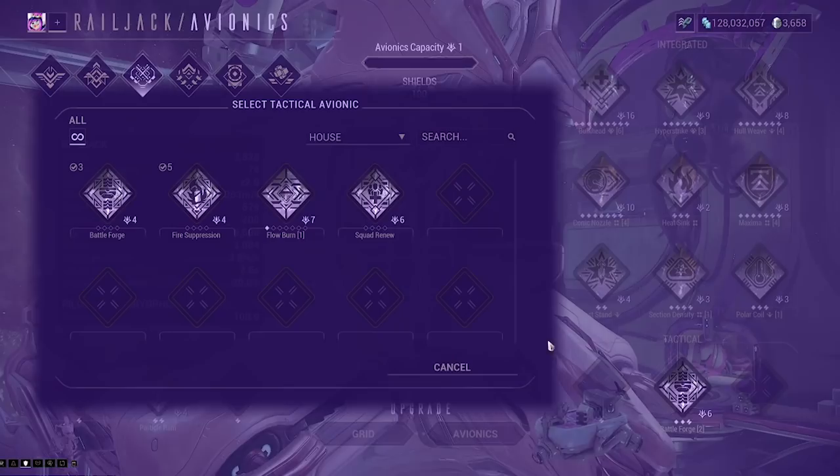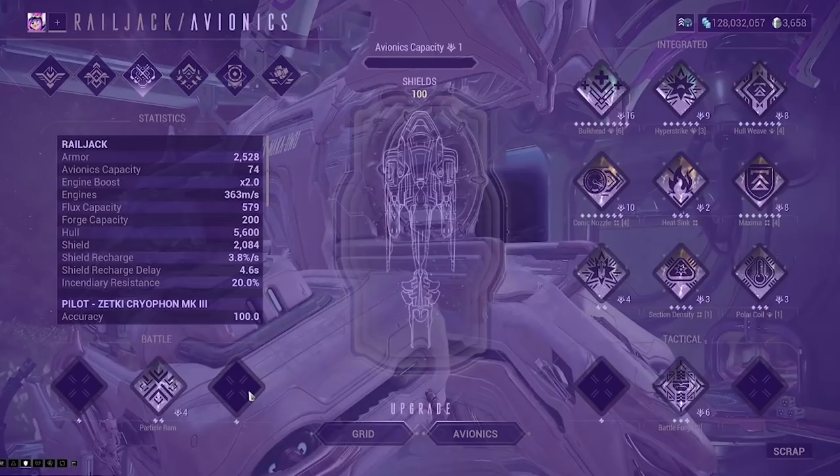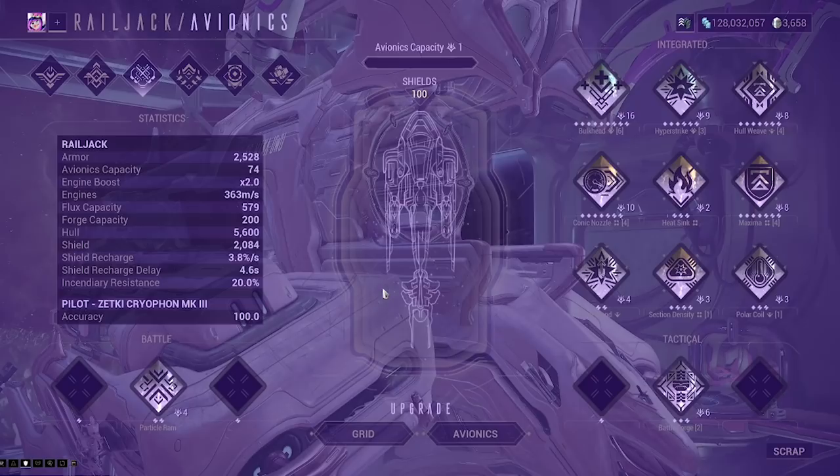Below that you have the tactical segment — these avionics are the passive and support elements that can benefit your team. The final tab at the bottom left is the battle tab: these are the active abilities your ship can use during a mission. Keep in mind that some of these will use energy, and if you run out of energy you will need to recharge it, utilizing something from your foundry that we'll explain in a moment.